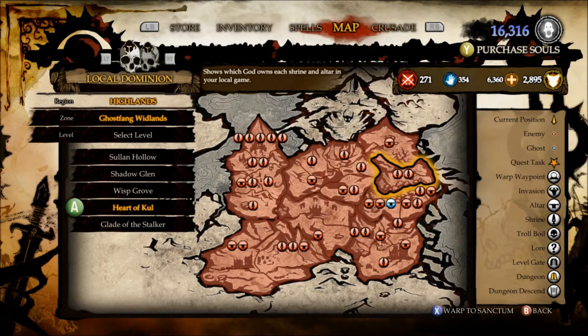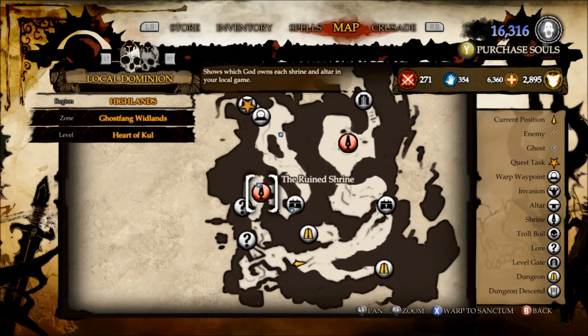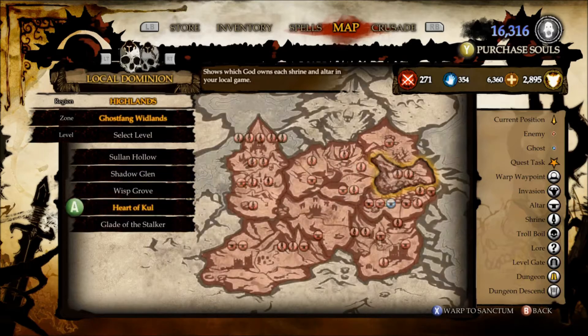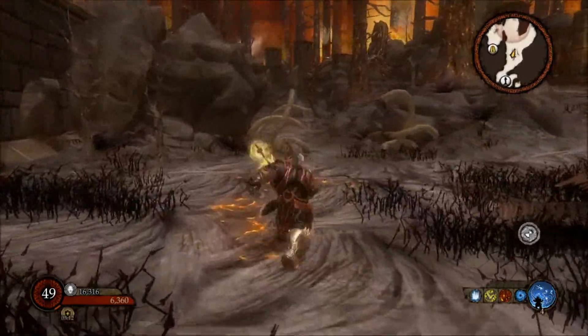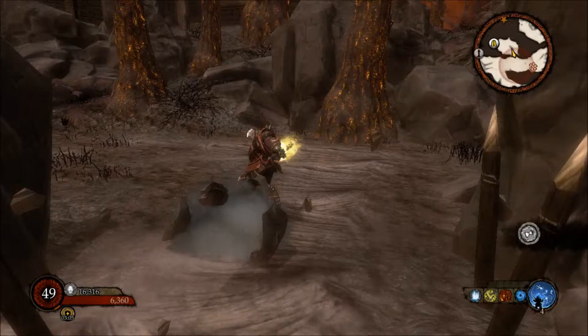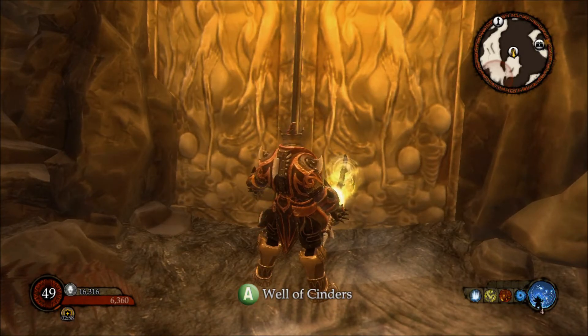The next one for Dark is Ghost Fang Widlands — and by the way it is Widlands, W-I-D, not Woodlands. You want to go to Heart of Cull. This one can be slightly tricky to find. Follow the path all the way along, just as you get here turn left, go down through this area and to the left. Here it is — Well of Cinders.